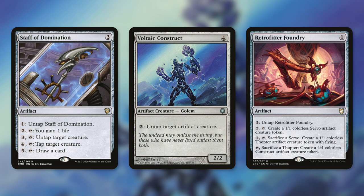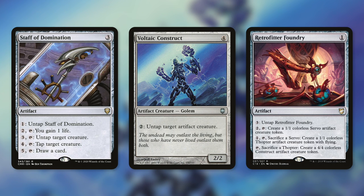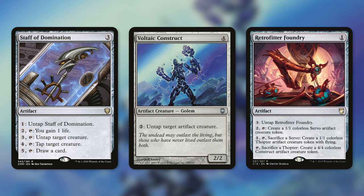We have an absurd amount of other combo pieces. How about Staff of Domination, Voltaic Construct, and Retrofitter Foundry? These are fantastic ways to untap our commander when they're in our graveyard. Staff of Domination has: pay one, untap Staff of Domination; pay two, tap to gain one life; pay three, tap to untap target creature; pay four, tap to tap target creature; pay five, tap to draw a card. With our commander having all those abilities, by paying a single mana we untap our commander. Once we have infinite mana, we can gain infinite life, untap or tap any creatures, and draw our entire deck.